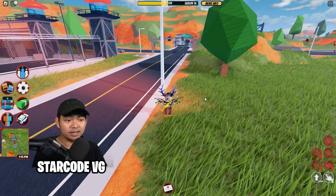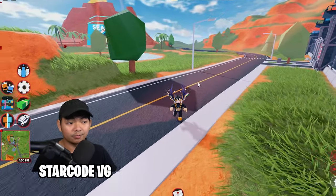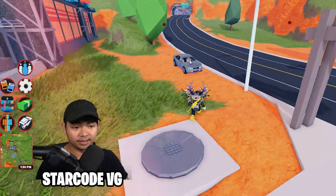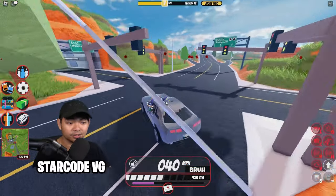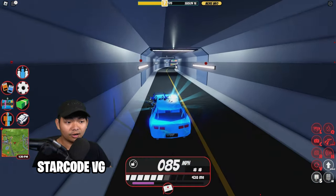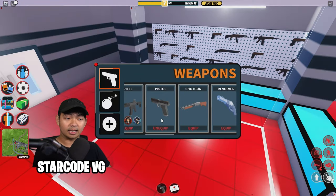So the objective of this game is basically cops versus criminals. So once you guys escape out of the prison, you can make your way over here — there is going to be a car waiting for you. Just click E to enter as the driver. And then you want to go over here to this side — there's a gun store right here where you guys can go ahead and pick your guns.